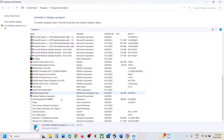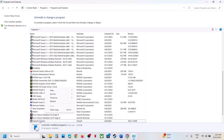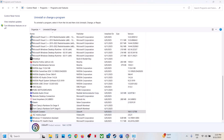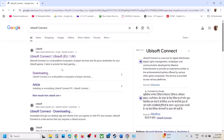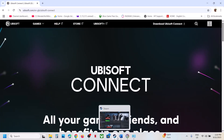Find Ubisoft Connect in the list, right click, click Uninstall, click Yes. Once the uninstall is complete, restart your computer. After the system restart, go to the Ubisoft Connect website. On the page, at the top right you will see Download Ubisoft Connect — download it from there, install it, log in, and then check.